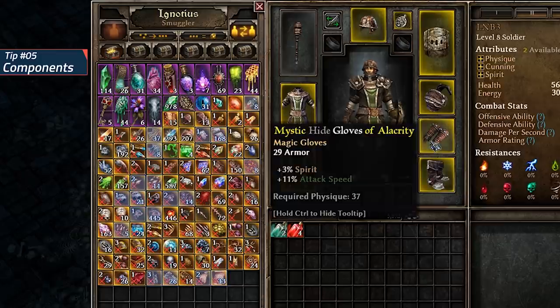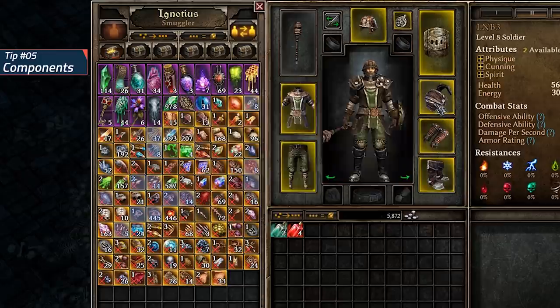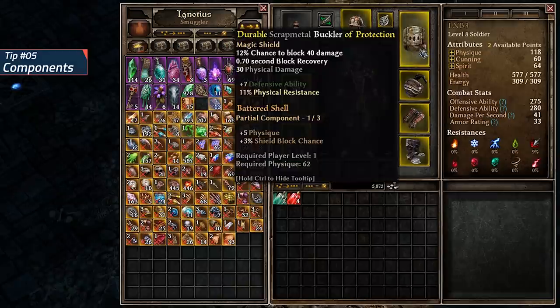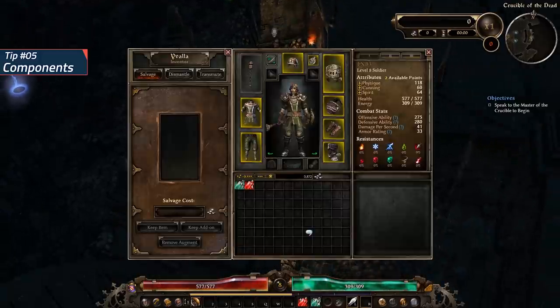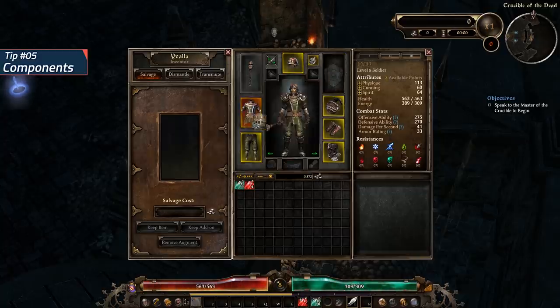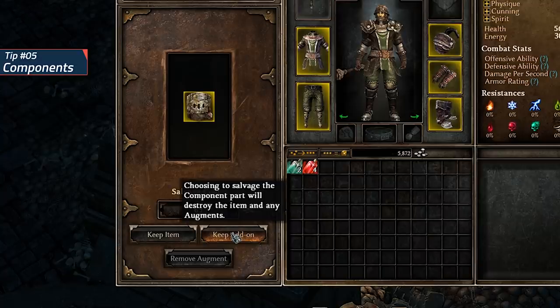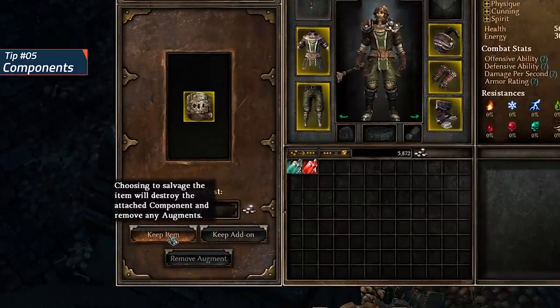The component will only be highlighted if the item doesn't already have a component on it, so keep that in mind. If you need to remove a component, you can do so by interacting with the inventor NPCs. This will be done at the cost of destroying the item, so be careful. This way you can use the component on a different item, but you can also choose to save the item and destroy the component instead.